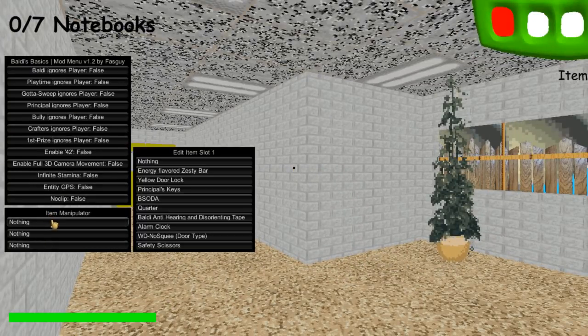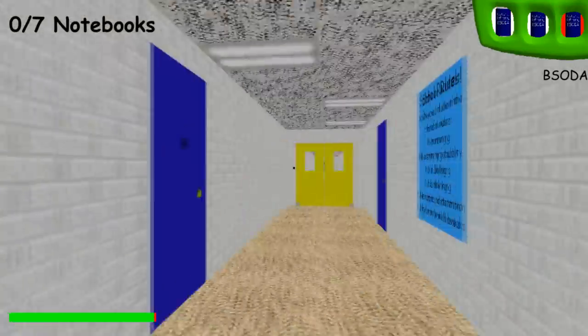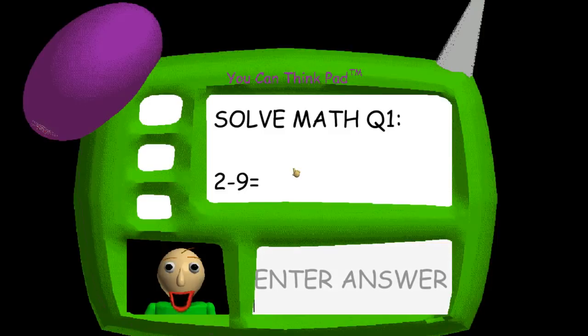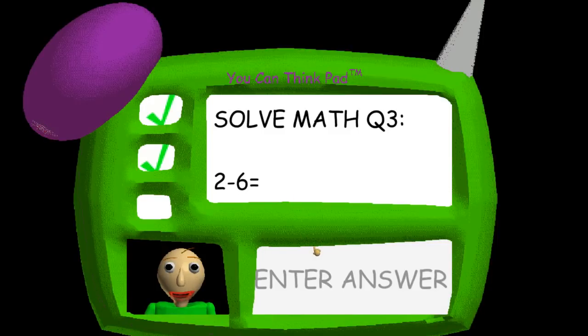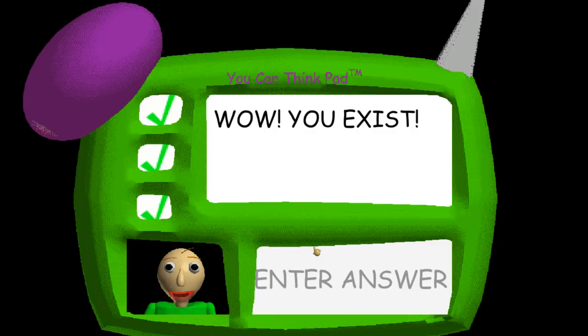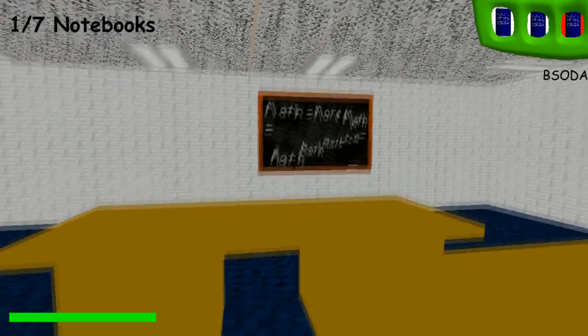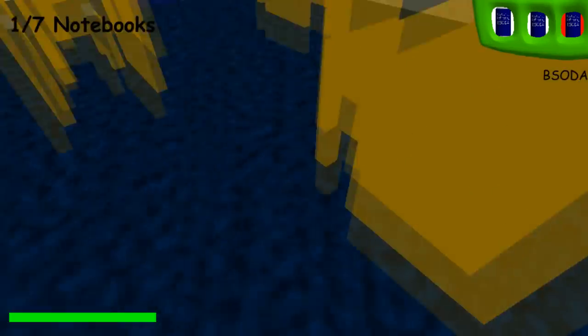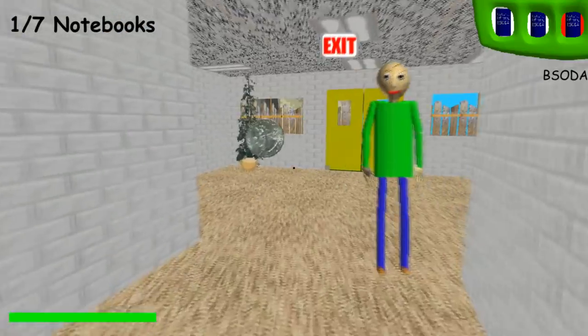We have item manipulators, so let's do B-Soda — look, it works! We can give ourselves tons of B-Sodas. We already have three B-Sodas and the game really hasn't even started. It's really cool because you can do everything — we can disable all the characters and make them our friend, we can do infinite stamina, and the coolest feature is enable full 3D camera movement. Let's try playing with this.